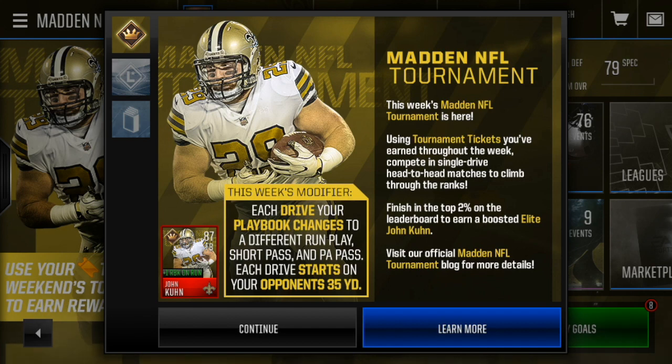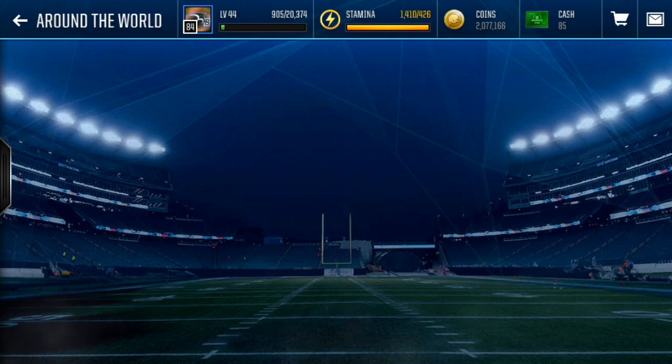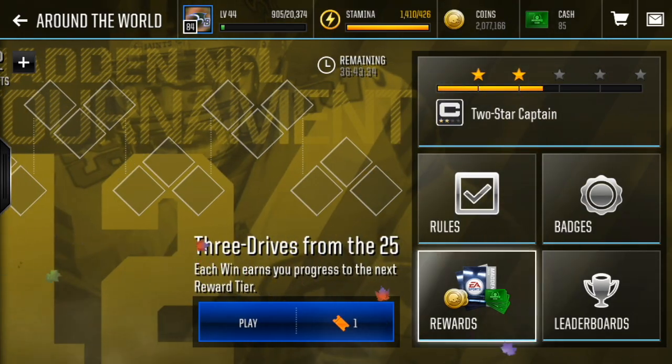Hey guys, what's up? It's good to be here again today, back on my Madden Mobile video on my channel. We've got another tournament one for you today, and today's one is called Around the World. Basically in the tournament you get three drives from the opponent's 25 yard line, and each drive you have a different playbook — short pass, PA pass, and run — which is actually a really cool concept. We're gonna be doing a couple drives for you guys and I'm gonna be breaking down the tournament.